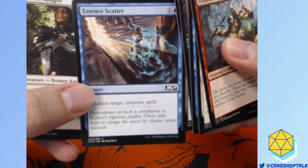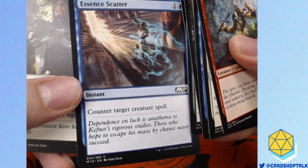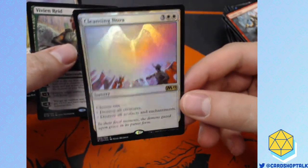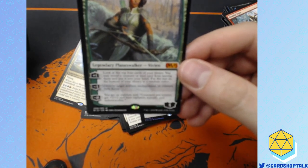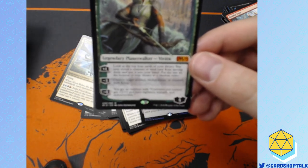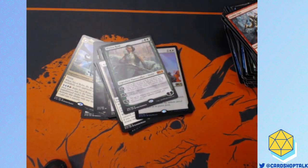Essence Scatter — I'm so glad they reprinted this card. Blue needed a halfway decent counter. It's sure to make people angry. Vivian Reed! Excellent! And a foil Cleansing Nova — each box normally has one to two foil rares, so this is one of ours. That's gorgeous. Vivian Reed: you may look at the top four cards of your library, reveal a creature or land, put it into your hand, put the rest on the bottom. That's a good ability. Destroy target artifact, enchantment, or creature with flying for minus three is amazing. I count that as a win — Vivian Reed.